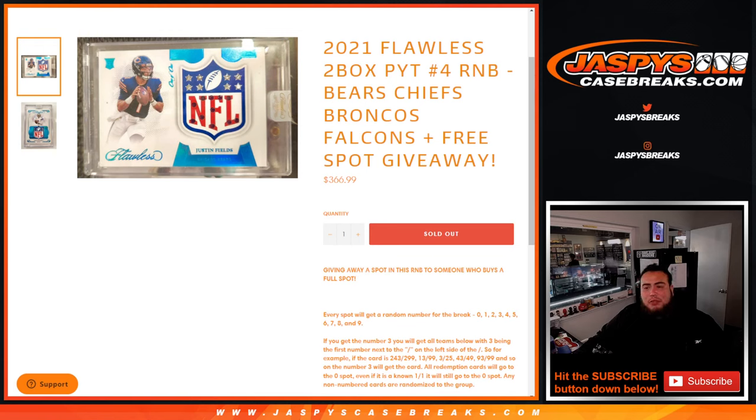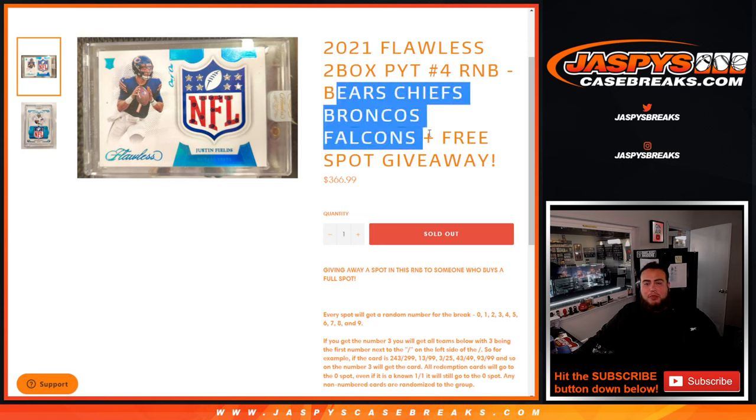What's up everybody, JC here for JaxBee's CaseBee's.com. 2021 Flawless 2-box Piketty No. 4 R&B sells out here with the Bears, Chiefs, Broncos, Falcons random number block.